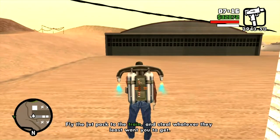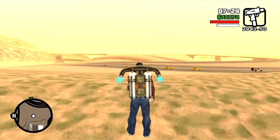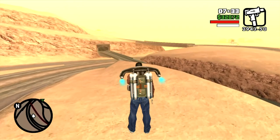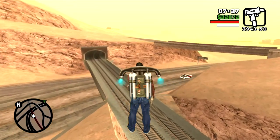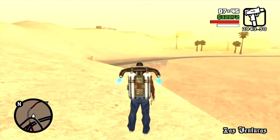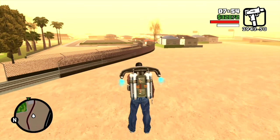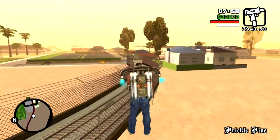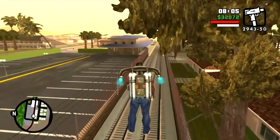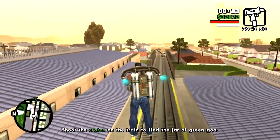CJ is supposed to fly the jetpack over a train and steal whatever — it's very vague. One of the things I've found having done this mission a couple of times on PlayStation 2 is the best thing to do is simply let the train come to you. You want to get far enough into Las Venturas to where you see the plane, and you may have to shoot some guards on the train as it comes to you.